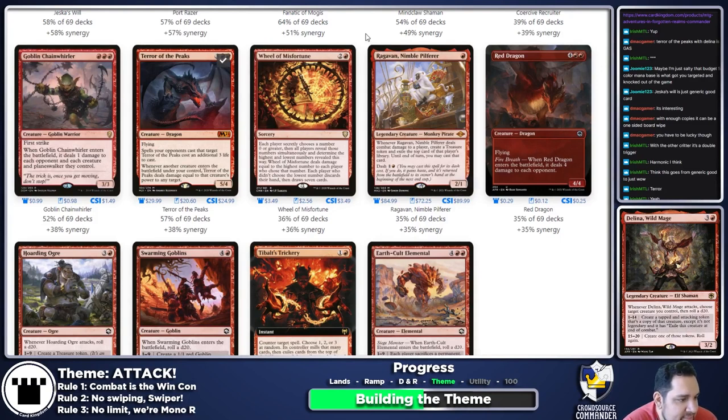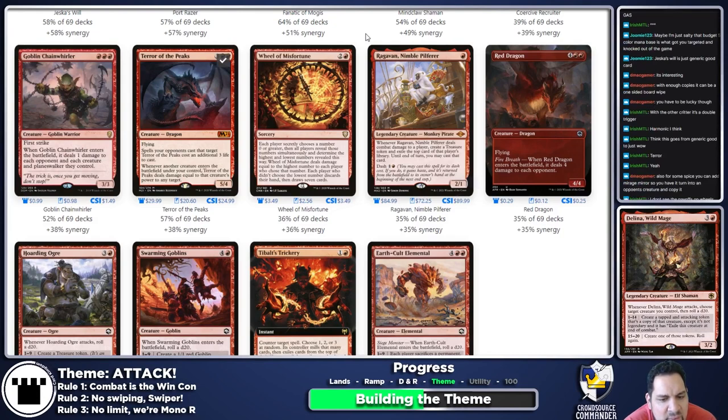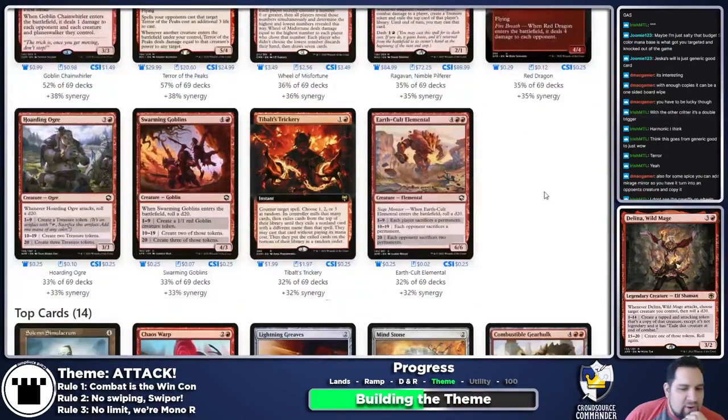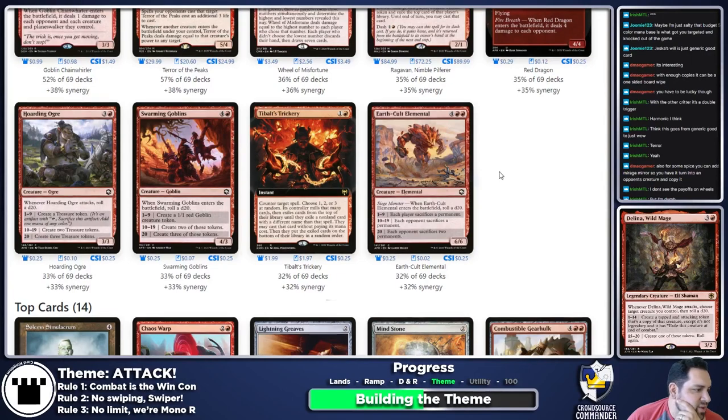Ragavan is just generic good — I can see why it's in Delina but I don't really care, and I don't want to be stealing other people's spells given rule two, no swiping Swiper. Hoarding Ogre is just more die rolling, which isn't bad but meh. Swarming Goblins is much funnier because you're making a ton of tokens over time.